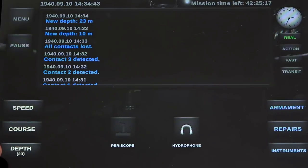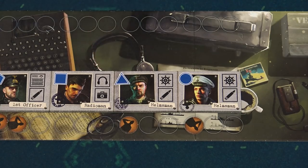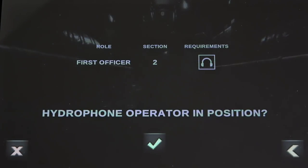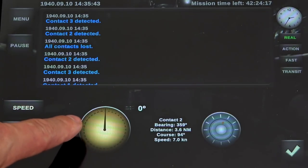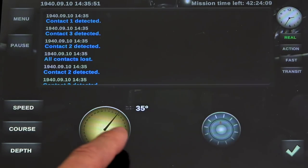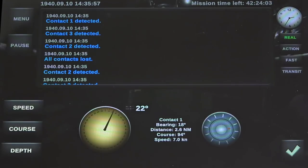When submerged and you cannot visually see your contacts, you can use the hydrophone. The captain pays for the order and activates the sailor with the hydrophone icon, who must be in section 2. Click on the hydrophone in the application, confirm the sailor in position, and when the hydrophone detects a contact you will see the information detection. Use the knob to change the direction of the hydrophone and the application will give you all the information.